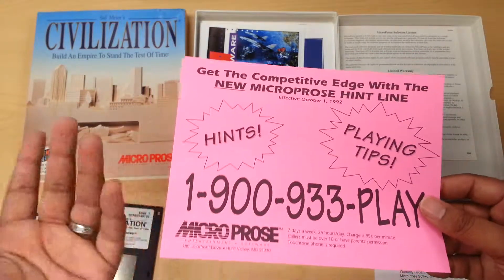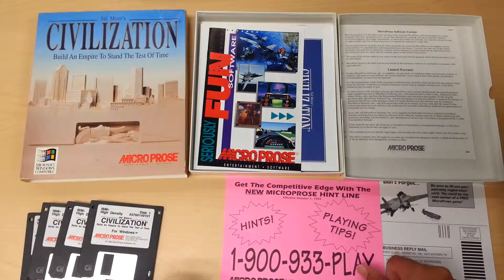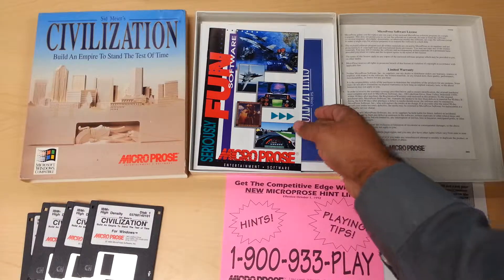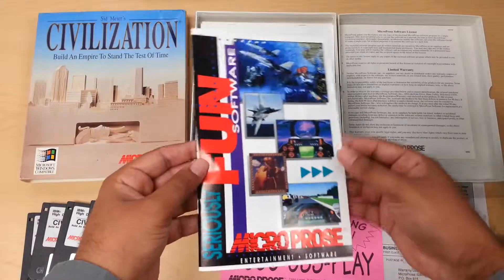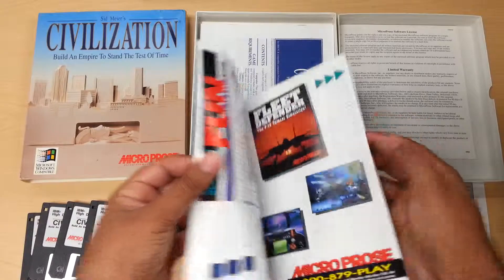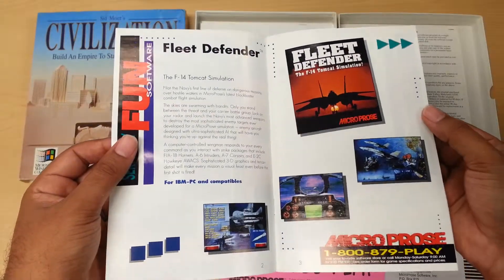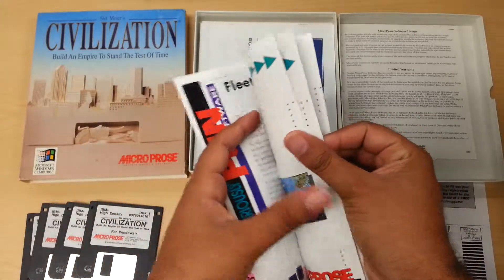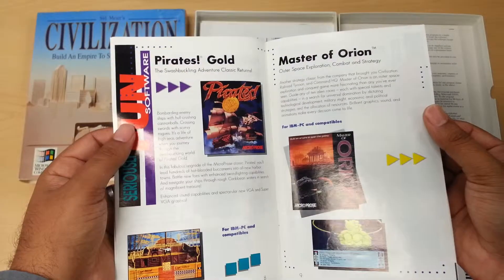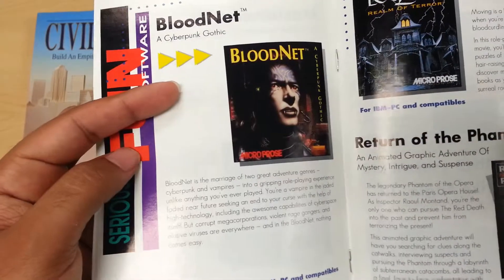And then this is an ad to call and get hints, which was really expensive. I mean, we take a lot of things for granted. Back then, if you needed help, it would cost you a lot of money. Nowadays, just go online. And then there's the MicroPros catalog for their other games. I like how their catalog is always very well detailed. This right here — Blood Net — that's my favorite game ever. I absolutely loved it.